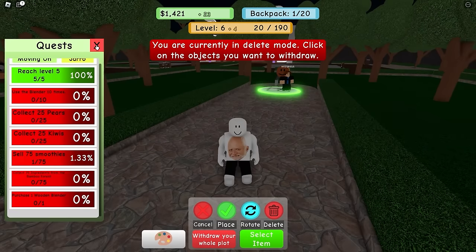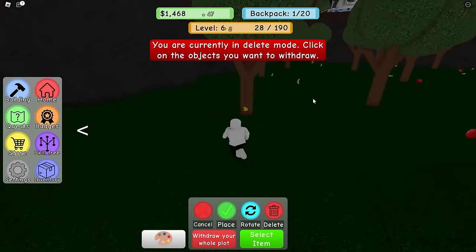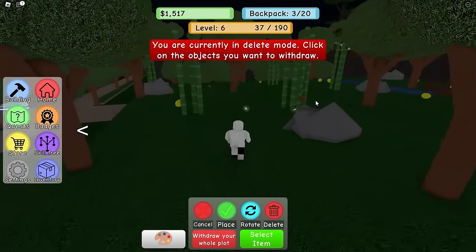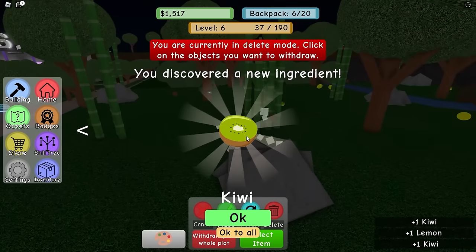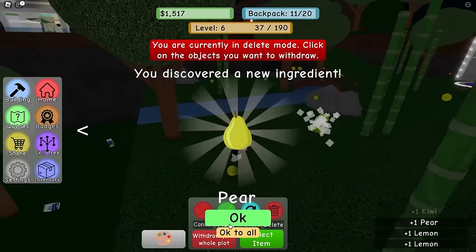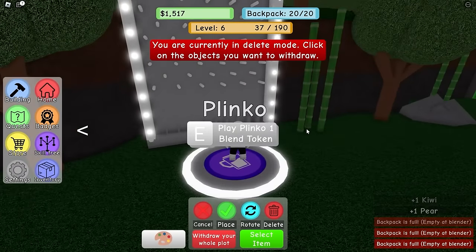Collect 25 pears - where do I even get pears? Is there like a pear farm? Oh, maybe it's up here! I see pears and kiwis - it's kind of like Bee Swarm Simulator! We got a new kiwi and a lemon. There's a pear - I think these ingredients will give me a lot more money.